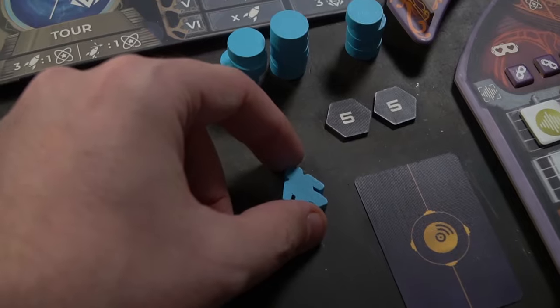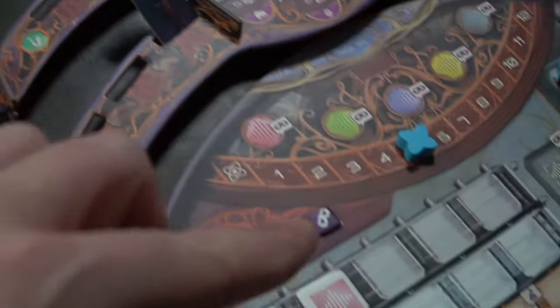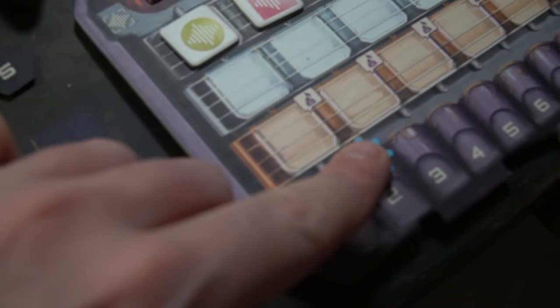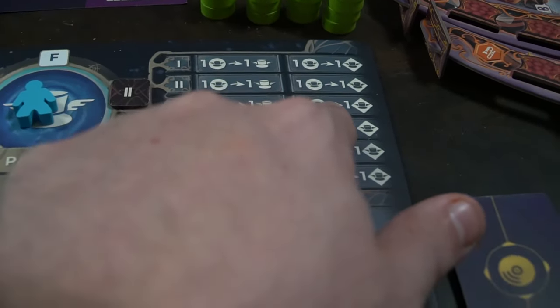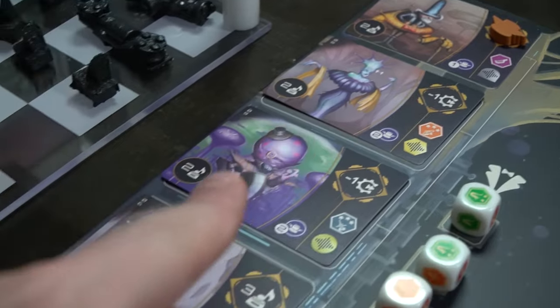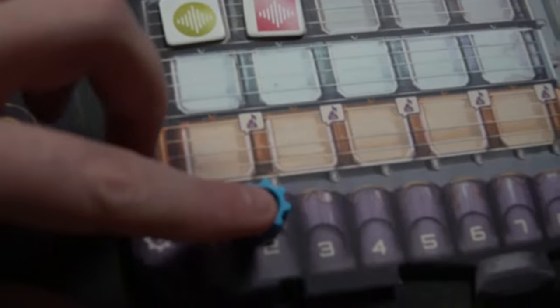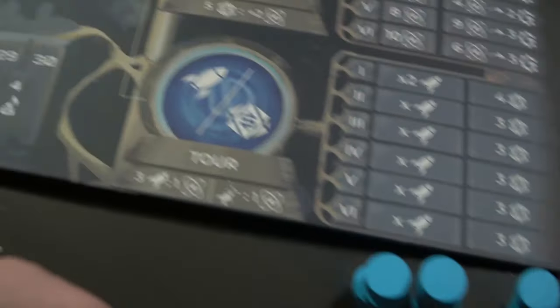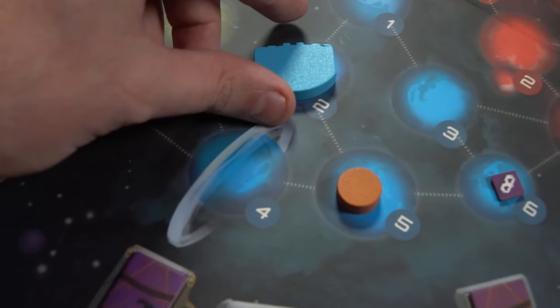We'll go over the basic idea of each of the actions. Action one is patron — place your character on the patron location, then spend currency which turns into patron points, which you use to purchase patrons that have unique abilities you can activate. The next one is perform. This is what you do when your ship is in a given sector to perform one of the required tiles.